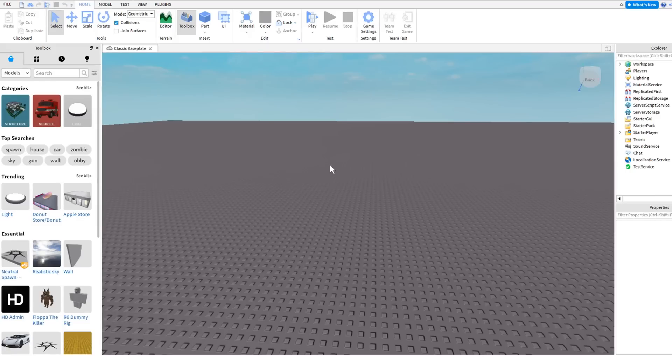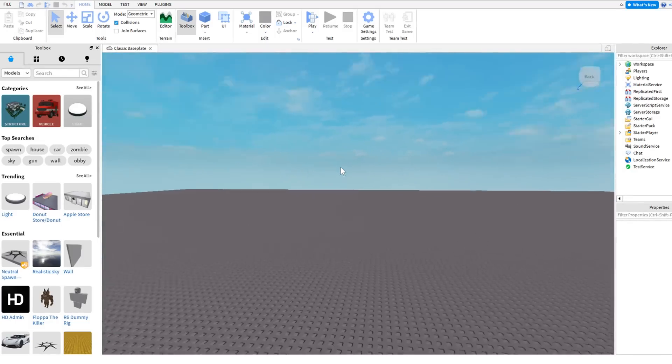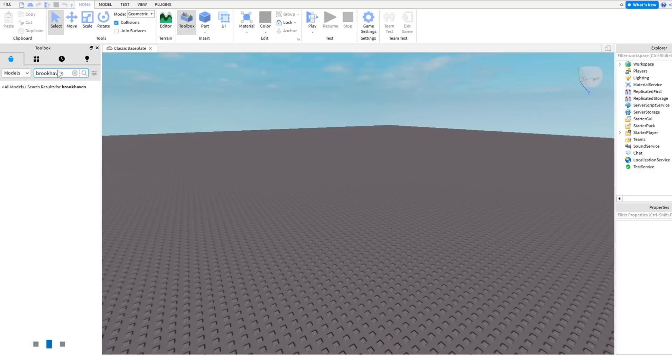We're in Roblox Studio — as plain as it can be. This is going to be kind of challenging. I don't know where we're going to begin or how we're going to start this. First off, we need the Brookhaven map, so we should be able to go up here to the searches and put in Brookhaven.